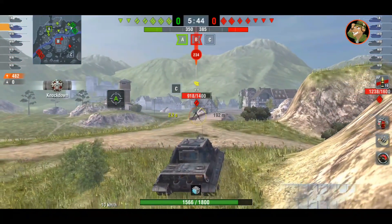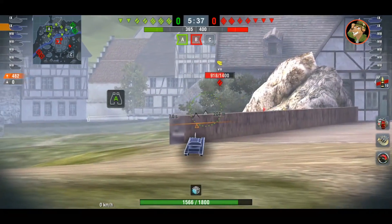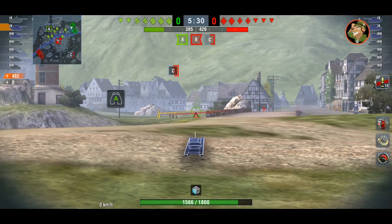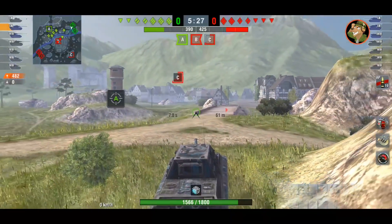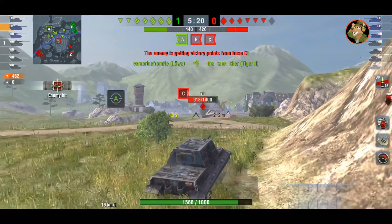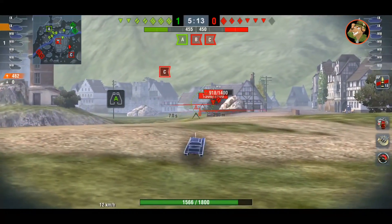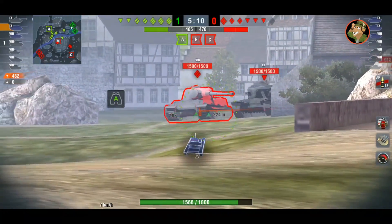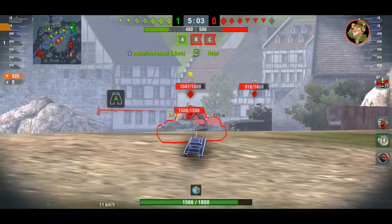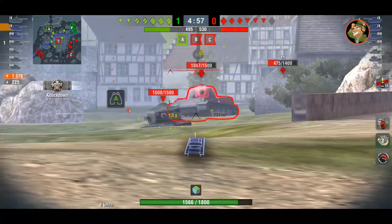Jukes is in a bit of a pickle now. He has to move back because the Jagdtiger has a good front plate but a very weak lower plate. The T26E4 doesn't have the best penetration but it does have a good gun and good AP. Jukes wiggles around, makes sure he can still shoot tanks, gets a bounce on the front of the T26E4. Only now does he move back a bit more, trying to make the T26E4 shoot his front and hide that lower plate.